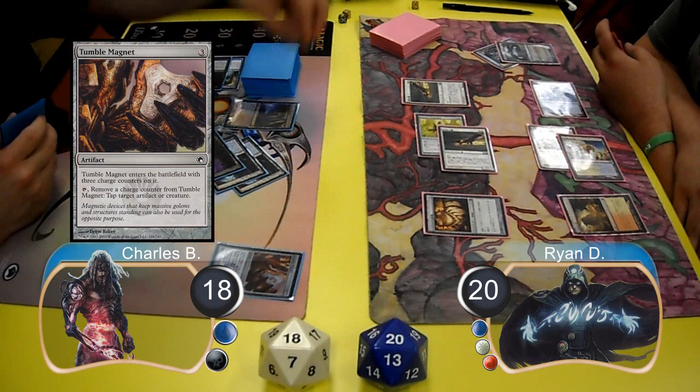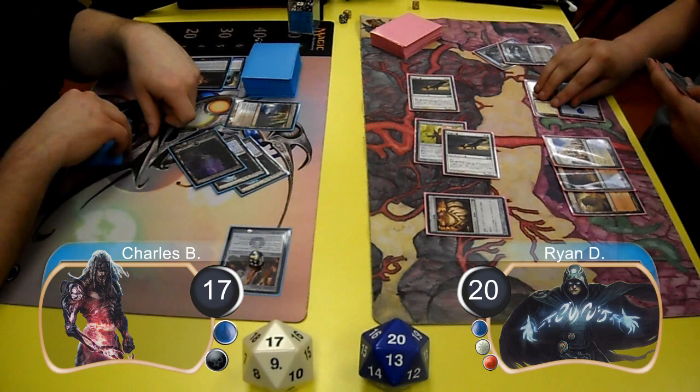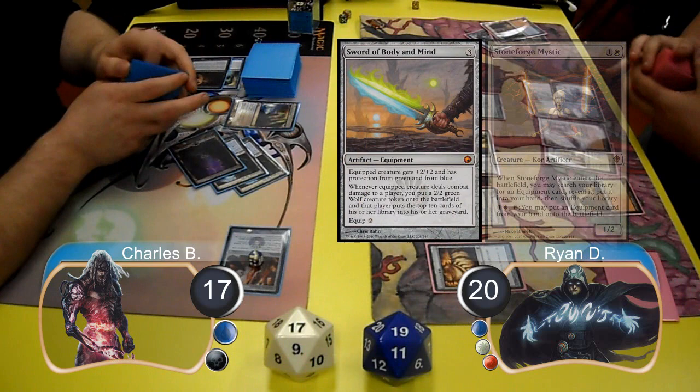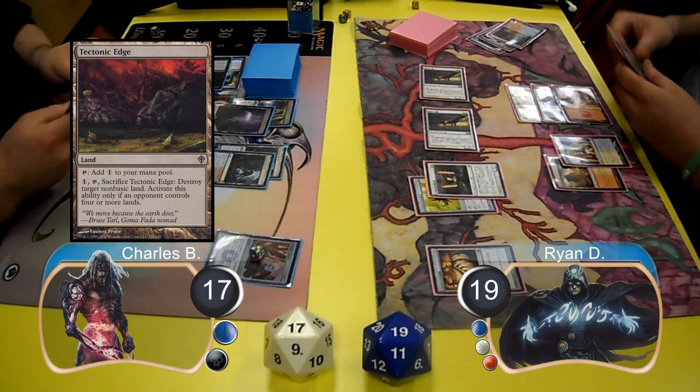Charles put a Tumble Magnet into play and then passed it back to Ryan. Ryan laid down a Scalding Tarn, and then pre-combat, Charles used his Tumble Magnet to tap down the Squadron Hawk with the Life Staff on it. So Ryan attacked with the other Hawk for one damage. Then post-combat, Ryan resolved a Stoneforge Mystic and used it to search for a Sword of Body and Mind. He then sacrificed his Scalding Tarn, going down to 19, to search for a Mountain.